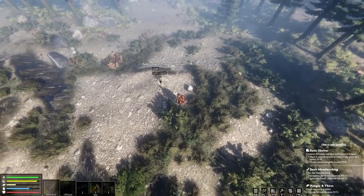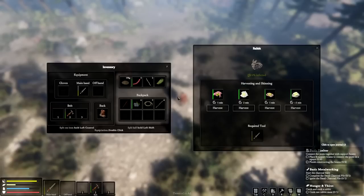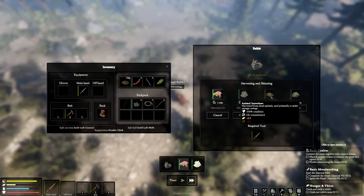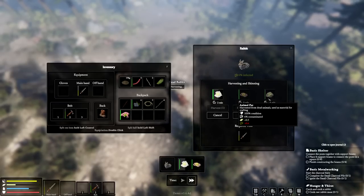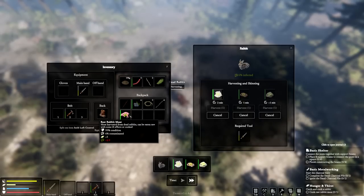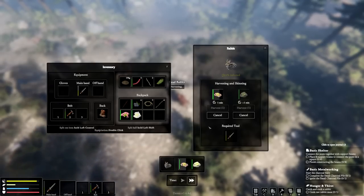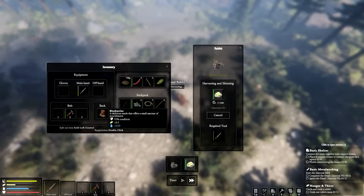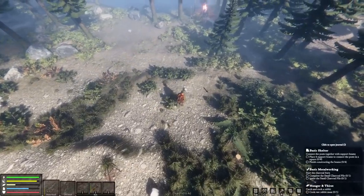Oh, it got snared! Bye bye rabbit! Examine the big rabbit — harvest. Rabbit hide, intestines — harvest from dead animal, used primarily to make sausage casings. All right, fat, materials for crafting — I'll just get them all for now. I'm just very happy that worked — I actually had to scare them into it. Poor fluffy bunny! A delicious snack that offers a good amount of nutrition. Let's go make ourselves a rabbit stew!